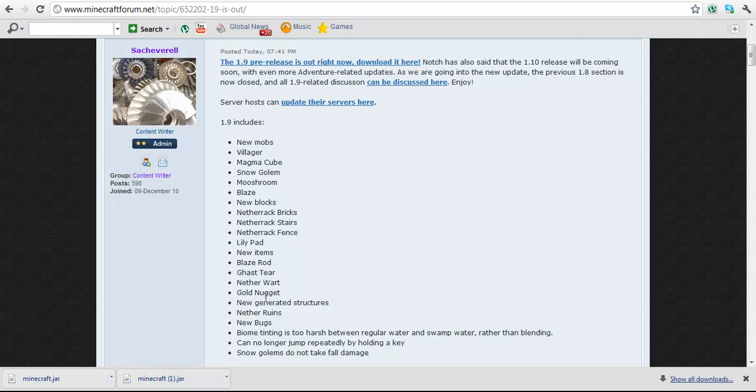Gold nugget — that sounds fun. New generated structures — I'm kind of interested about this. I don't know if it's just the landscape or actual ruins. These Nether ruins are really cool. I guess you can say it's kind of like a fusion of strongholds and NPC villages.